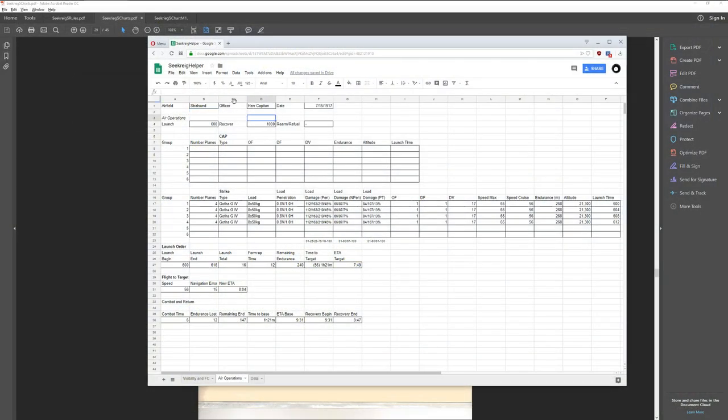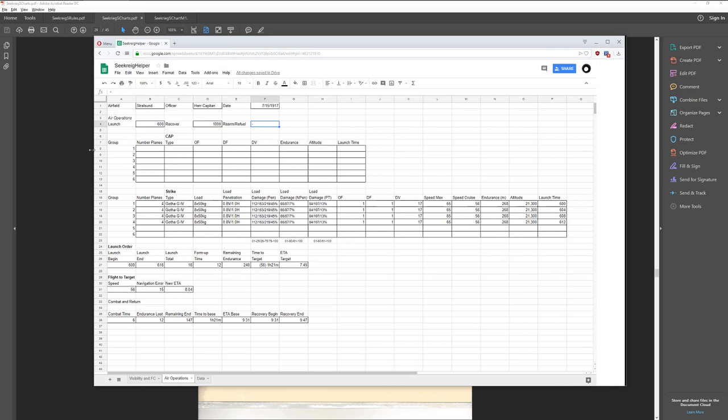So basically, I have my setup here. If I was doing a carrier, I'd write down the name of the carrier, plus the captain, plus the date — 15th of July, 1917. We're going to start our launching operations at 6 o'clock in the morning. We're not going to rearm, and I don't have any combat air patrol. We're doing a straight-up strike mission made up of four groups of Gotha G-4 bombers, each loaded with 8x 50-kilogram general-purpose bombs.